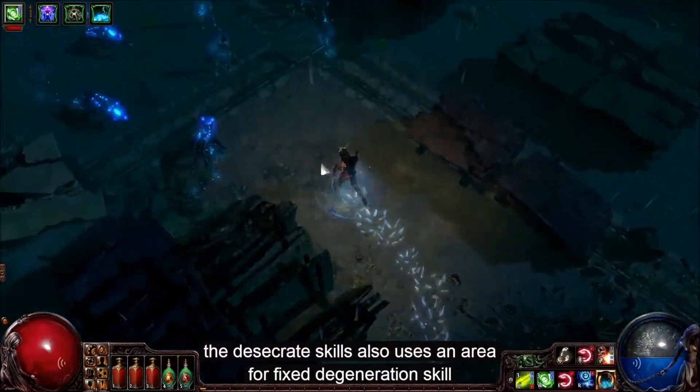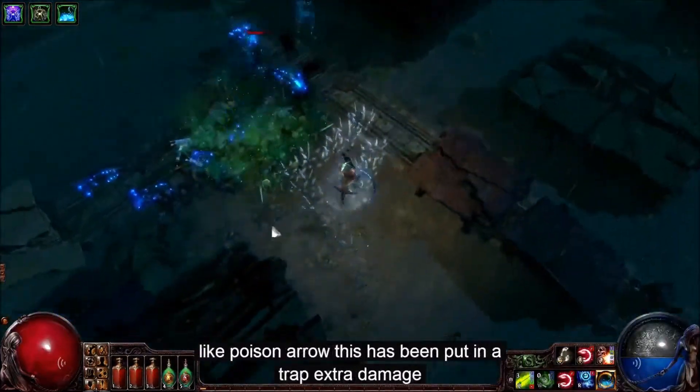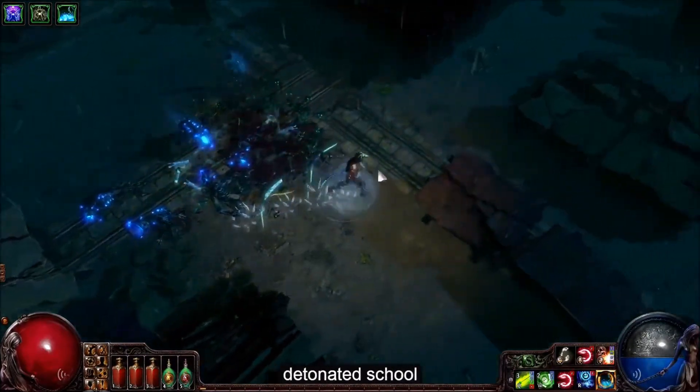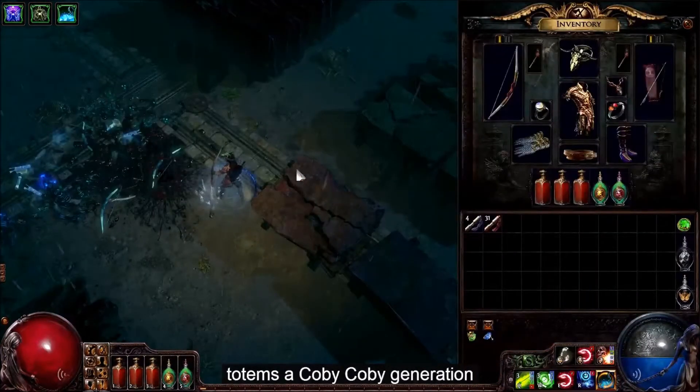The desecrate skill is also used as an area of effect degeneration skill. Like poison arrow, this has been put on a trap for extra damage, but in this case it also creates corpses. These corpses can be exploded with the detonate dead skill, which provides more focused damage for problem enemies such as bosses and totems that can't be killed by degeneration.